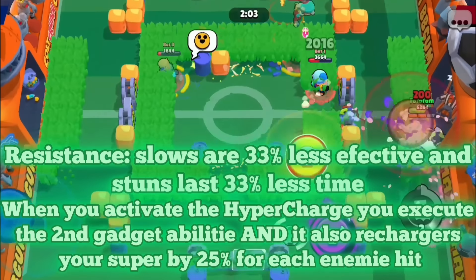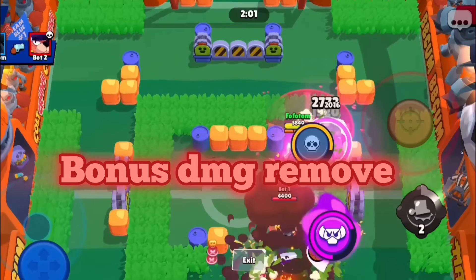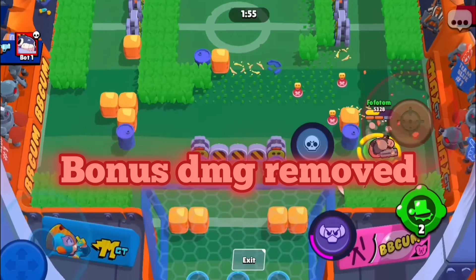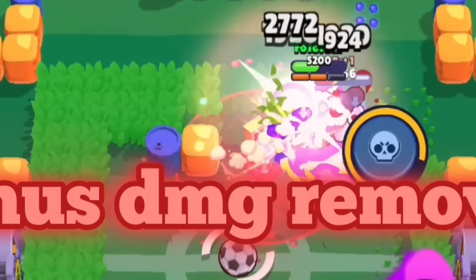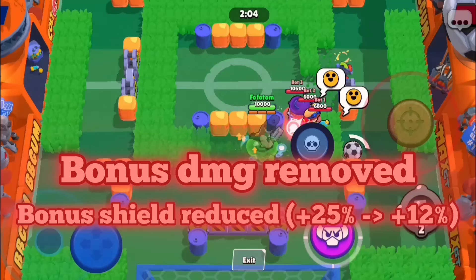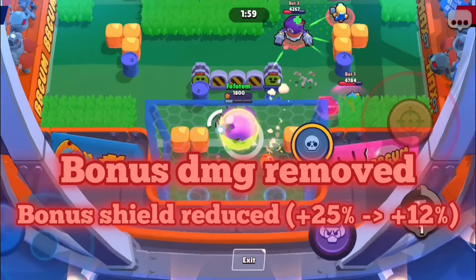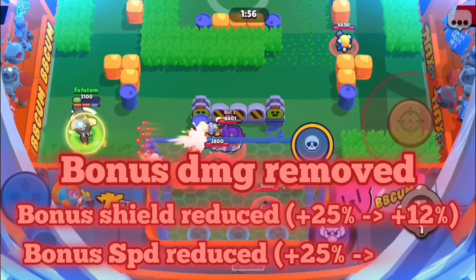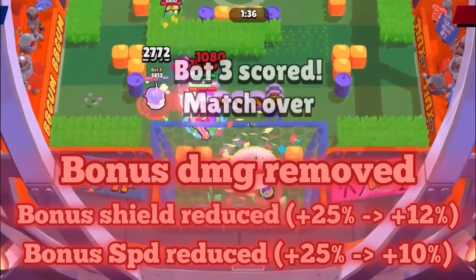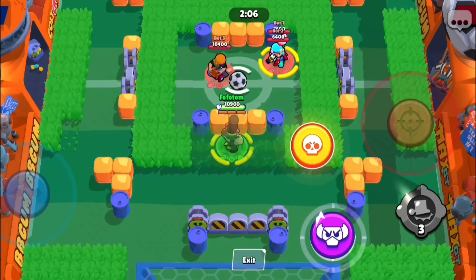With all these amazing buffs, there obviously had to be a couple of nerfs. The bonus damage would be completely removed — Bull does not even need more damage. His shield would be reduced from +25% to +12%; the shield should come from the hypercharge super, not just a stat increase. And the hypercharge bonus speed should be decreased from 25% to 15%, so you're not as fast even with the hypercharge — it'll be slightly trickier to assassinate people, but you can just use the super to get to them.